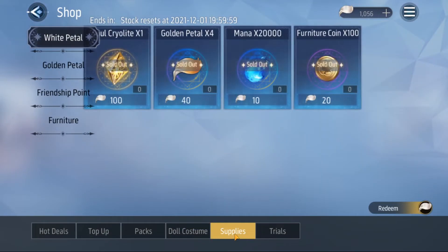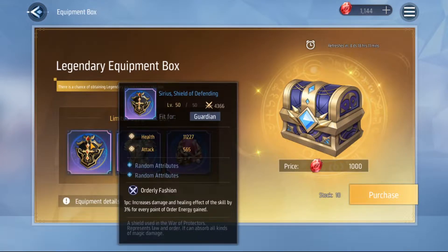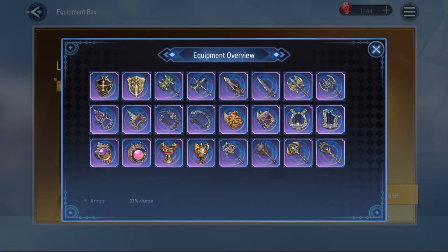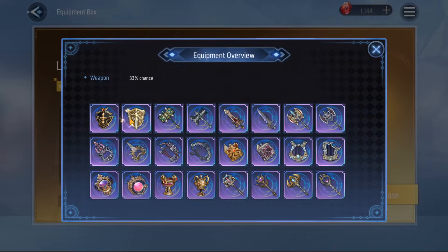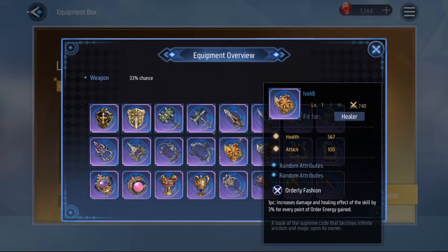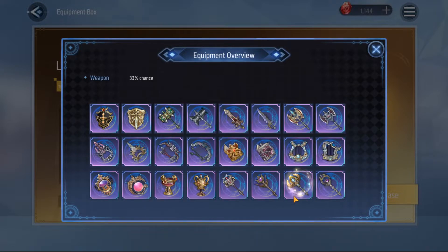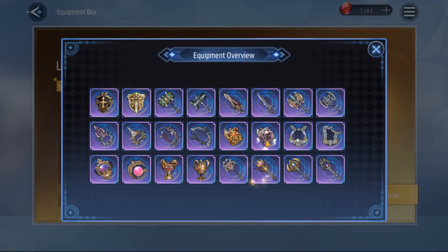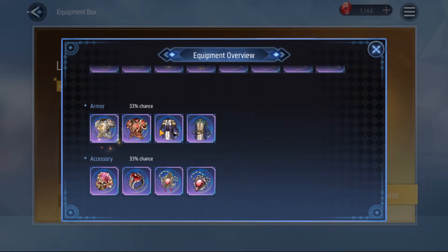There are two set effects you should look out for in weapons. As you can see here, this is where you get your orderly-type weapons. A lot of legendary equipment just doesn't have stats at all — those are the ones you completely ignore. Then you have your orderly fashion type gear, and everything that isn't that and doesn't have an effect you basically consider fodder.